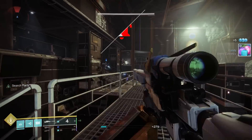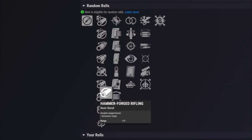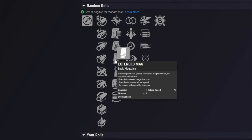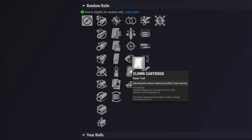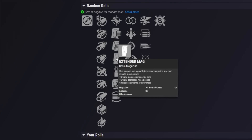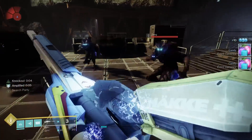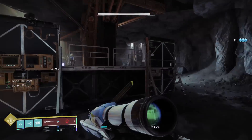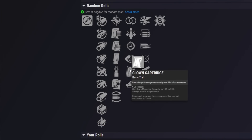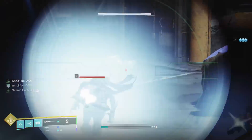For the PvE god roll: the barrel matters less, but you really want Appended or Extended Mag for magazine size. Then you're probably going Triple Tap or Clown Cartridge. With Extended Mag plus a Backup Mag mod you can potentially get the magazine size to five, at which point Triple Tap triggers twice in one magazine for a significant damage output. Alternatively, Clown Cartridge can get you close to that five-round mark without needing the mod, freeing you to run Boss Spec for a little extra damage.